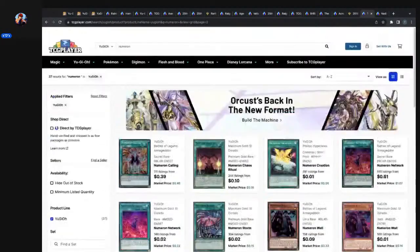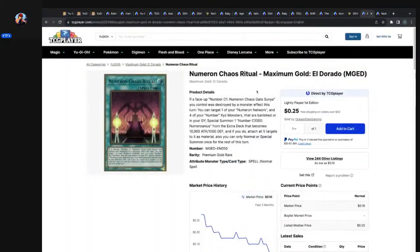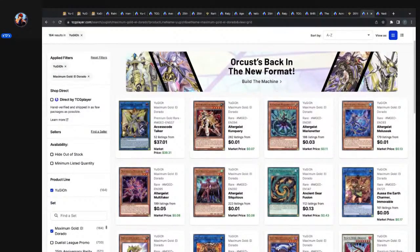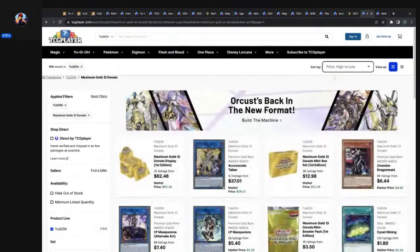Let's reverse engineer it and go back into Maximum Gold El Dorado. Access Code Talker is here — filtering A to Z — it's definitely the most expensive card in the set, pushing $40 for the Premium Gold Rare. Are you kidding me? $40 when you can get displays for $62.46? These are MSRP for around $30 — so you're getting displays for around $60. This is a major flop.